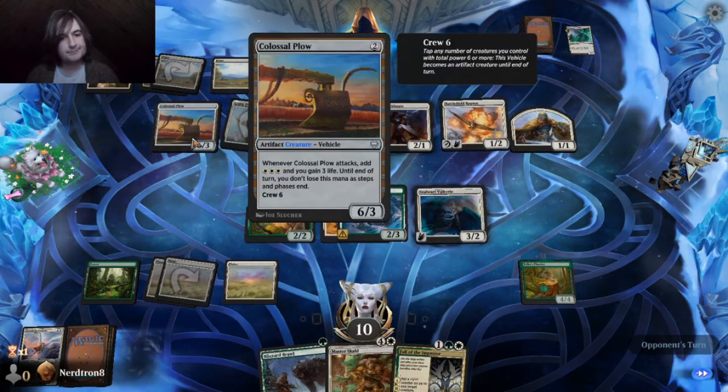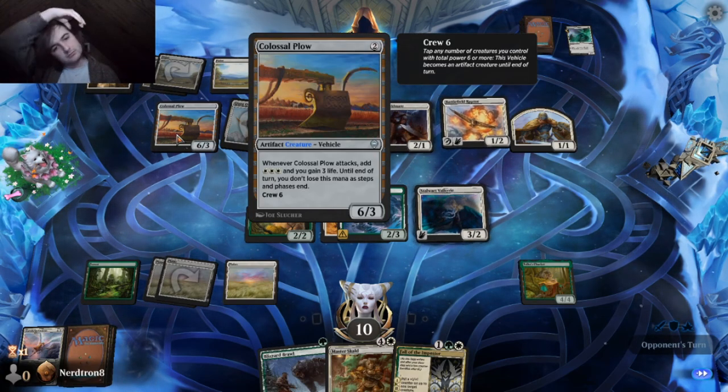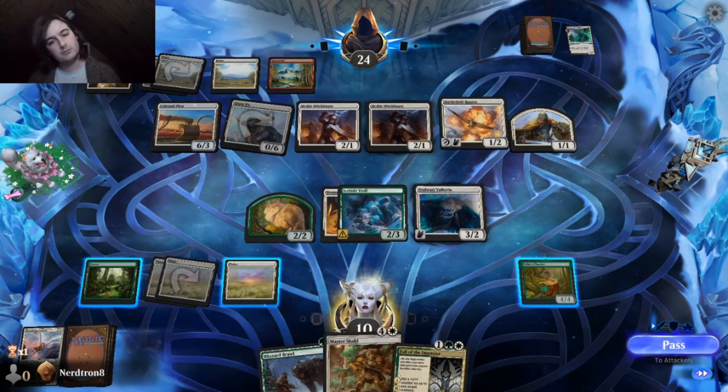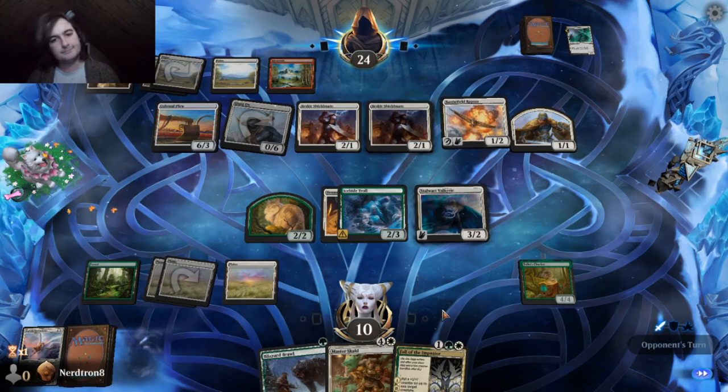And once I play Fall of the Impostor, these can't attack either. It's really annoying that we still only have one Forest, but what are you going to do other than cry? This is so much better — this alleviates a lot more pressure.